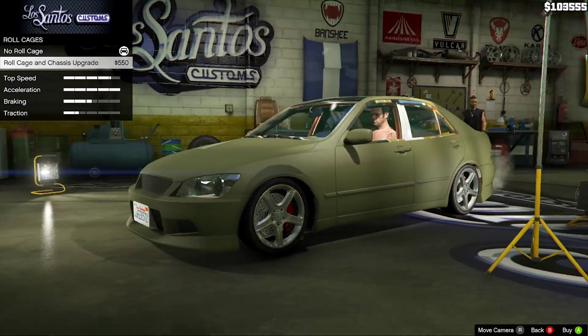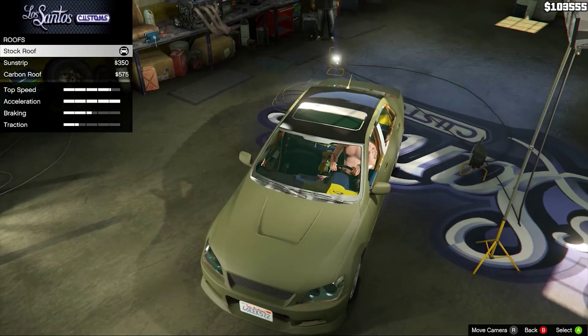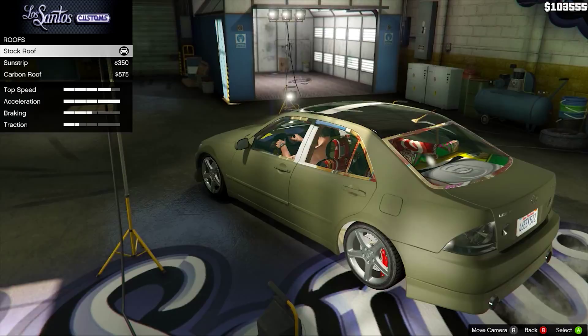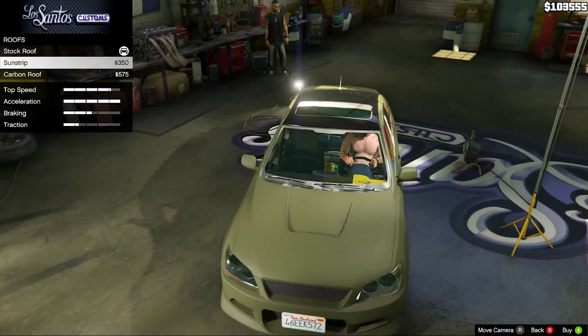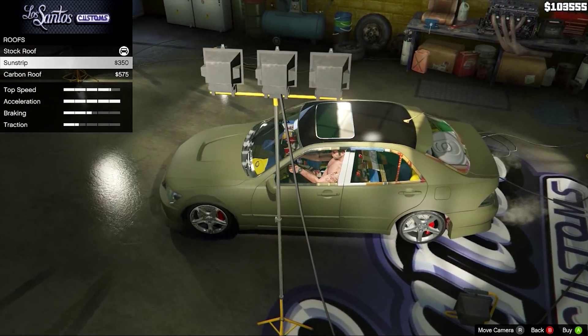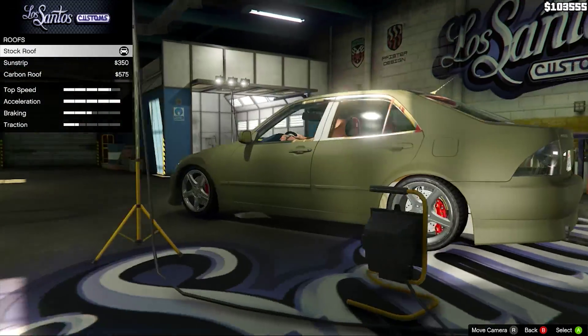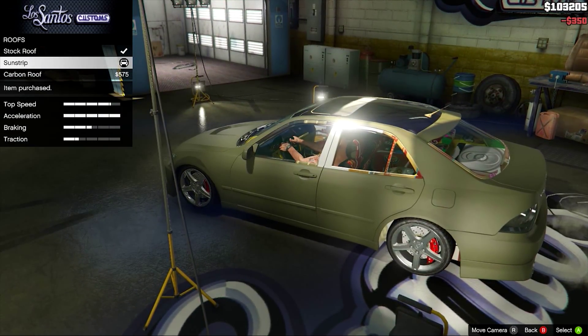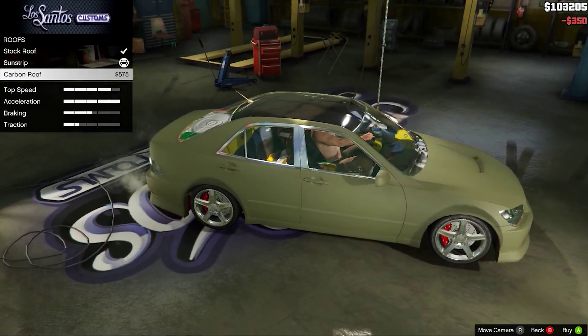Then you've got the roll cage and chassis upgrade, which doesn't actually seem to affect the handling — but I've got the drift mod installed, so it doesn't really do anything for me. Then you have this — the in-game option isn't actually what it says it is. It's not actually adding a sun strip, it's adding a roof spoiler, as you can see on the back there. I love the roof spoilers, they're always really nice.